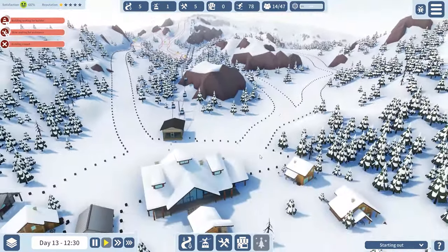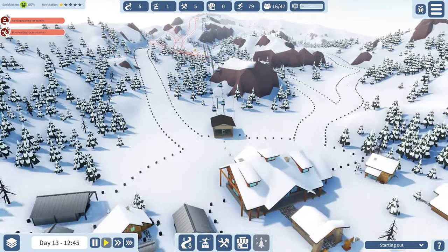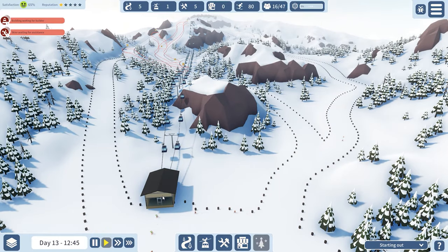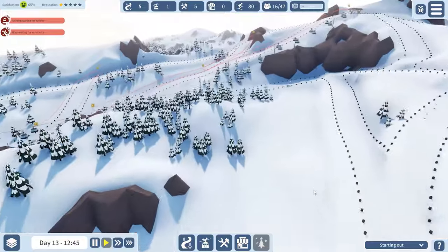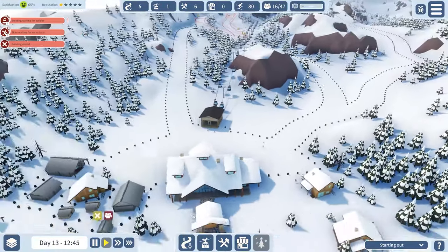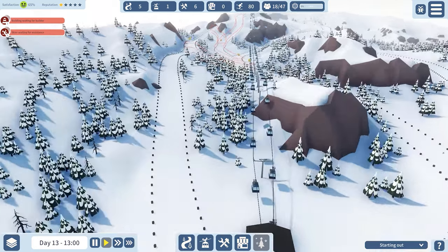I'm kind of already at the limit here of what I can do and what I want to do for the resort. I could of course make the game go a lot faster and we'll see where we end up. This might be a little bit of a bigger series. We of course need to put out some services in general too, all over the place, which we'll start with now actually as we're waiting for things to be built.